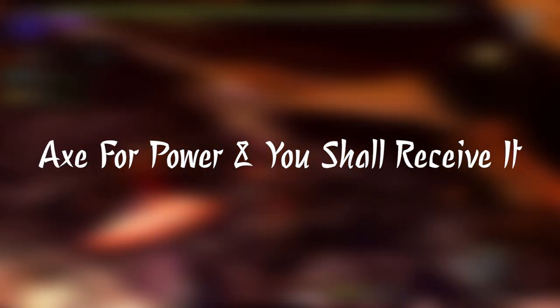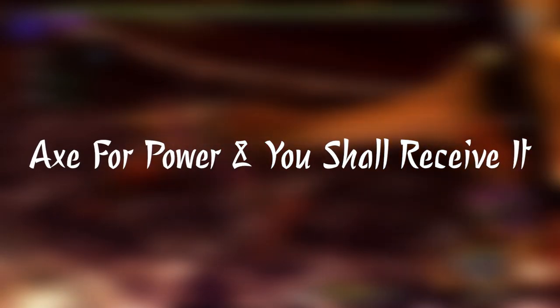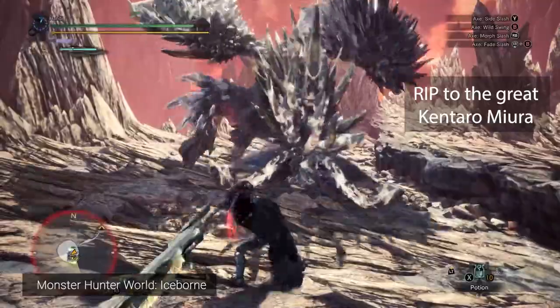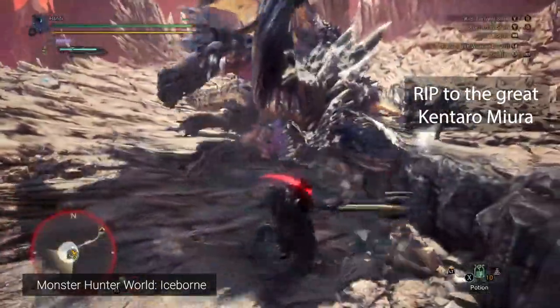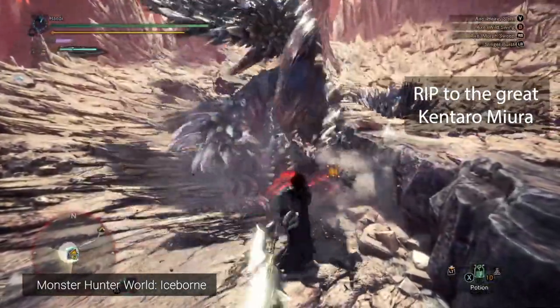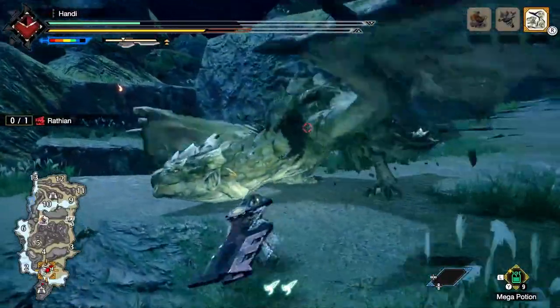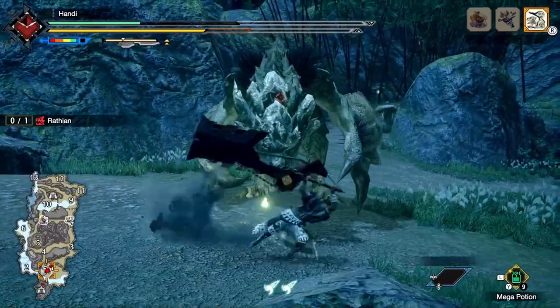The Switch Axe has had quite the ride throughout the Monster Hunter series. I would say it was a bit of a transitional tool in Gen U. It was fun to play, if less optimal. In Worldborne, with the power axe mode coming into play and being a tripping expert. In Rise, we see it being what it has been before, with a bit more incentive to work it into your rotation.